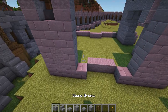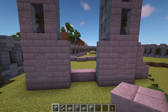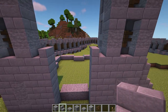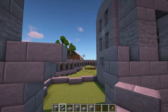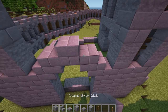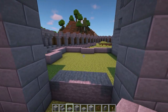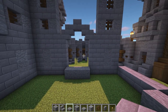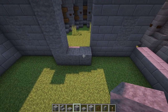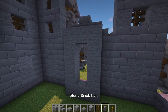Now in the middle, create the arch again — three stone bricks on either side. Then add a stone brick stair facing to the side on top of each side with an upside down stair on the back of it. And finally, on top of this, add a slab on either side with a block in the middle. To fill in the gap inside the arch, place four stone on either side on top of the stone from the outline. Then add another stone at the top and place three stone brick walls in the gap to fill it in.